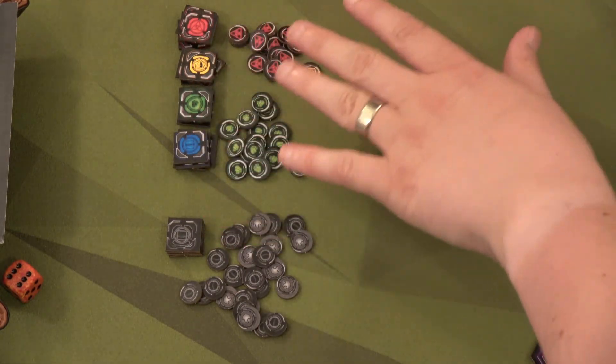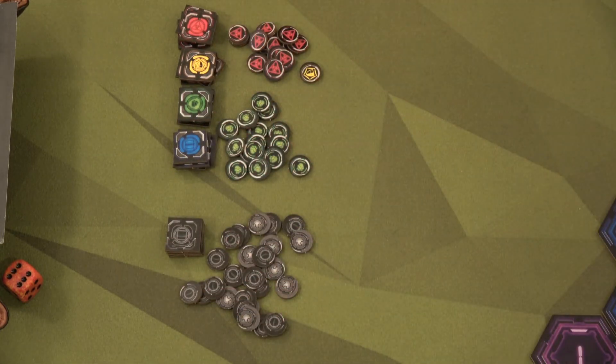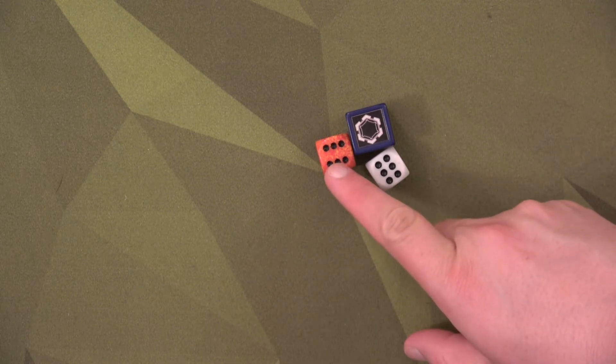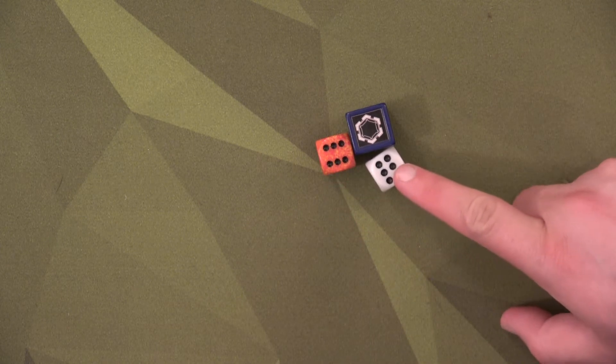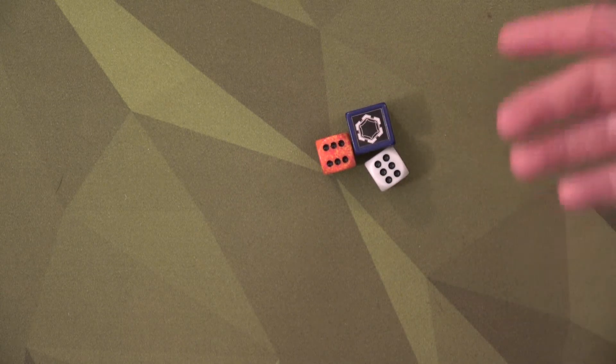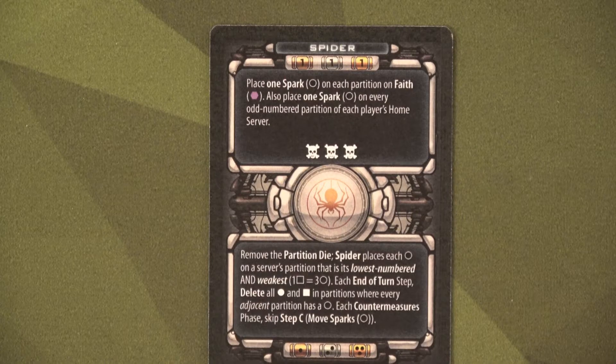Set up your installations — a data node, neural link, replicator, and propagator — ready to go. Also get your dice together. The infection die is used for rolling infections to see if you beat sparks. Since we're playing Spider we don't need the partition die, so we're all set.